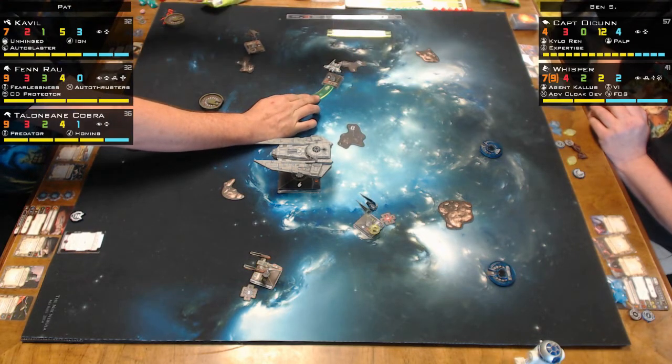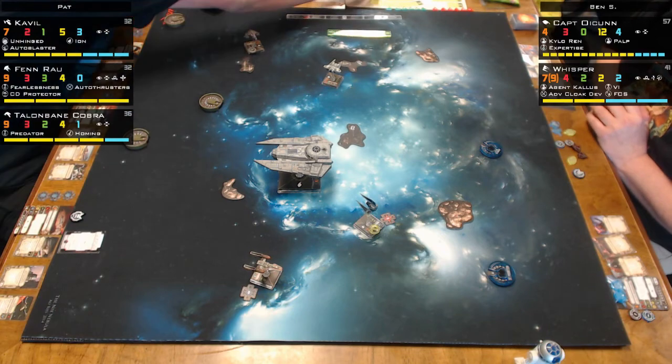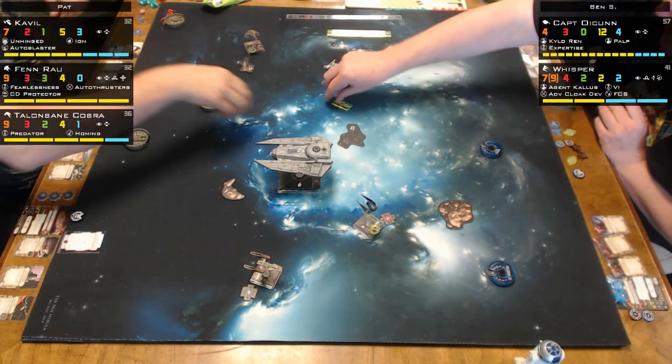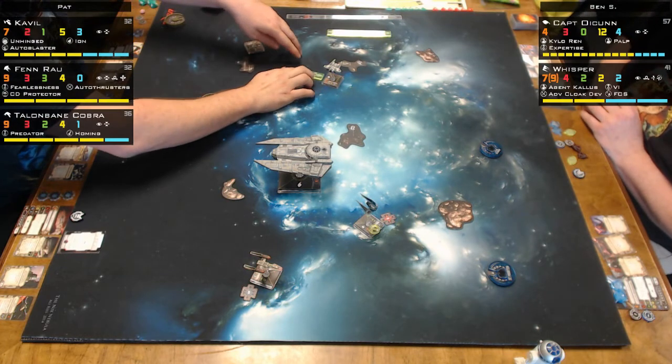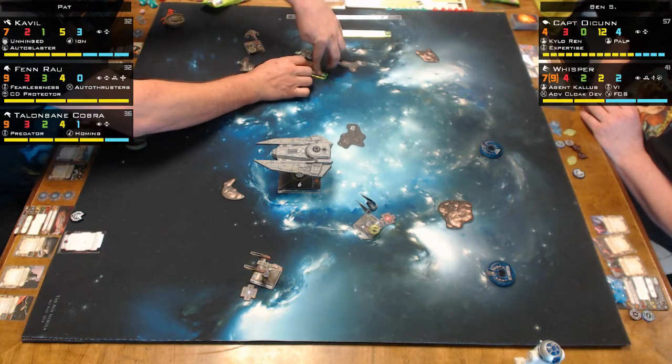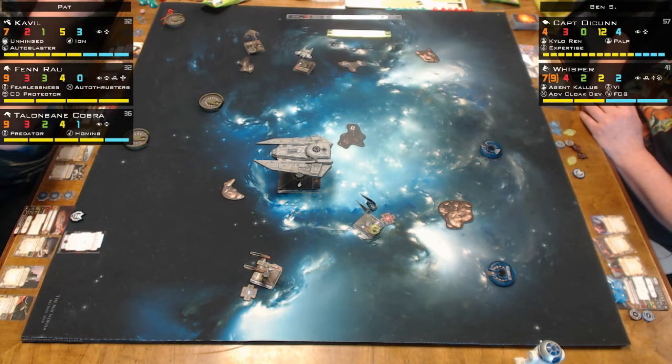Why is he flying away? None of his ships are engaging me. I think he thinks he's gonna get behind me, but it's a Decimator — it's a 360-degree firing ship, so I don't know what Pat's doing.